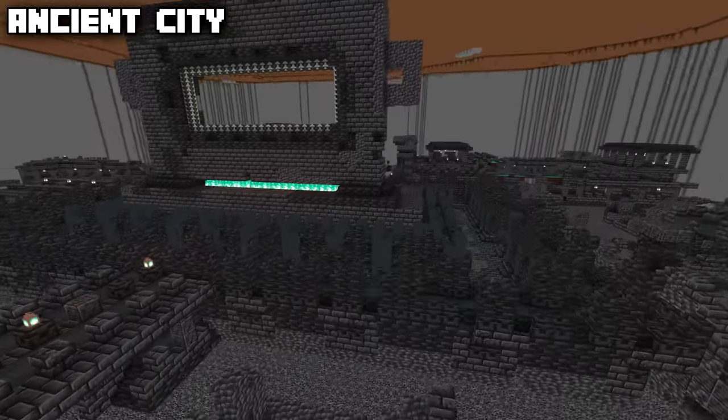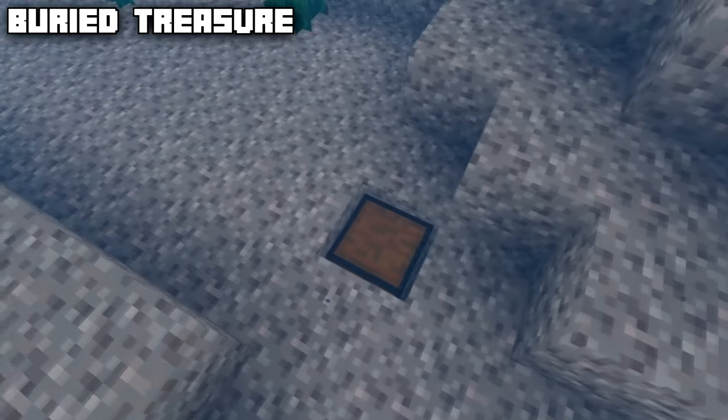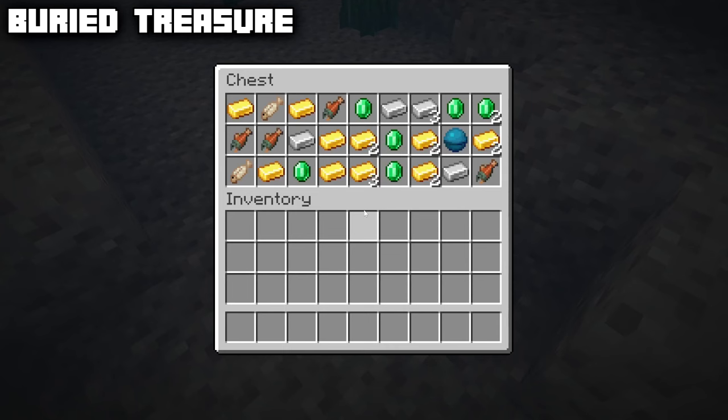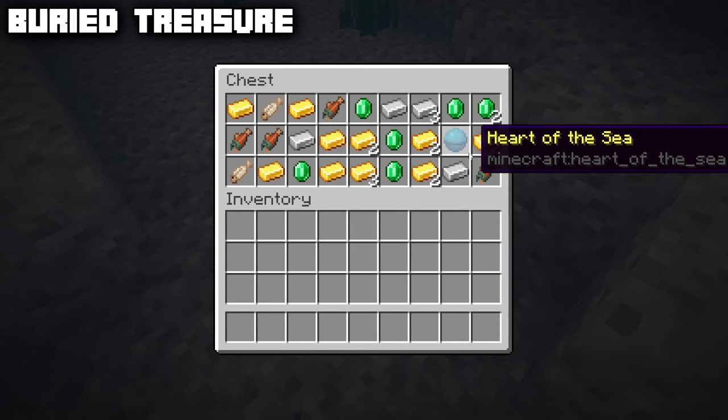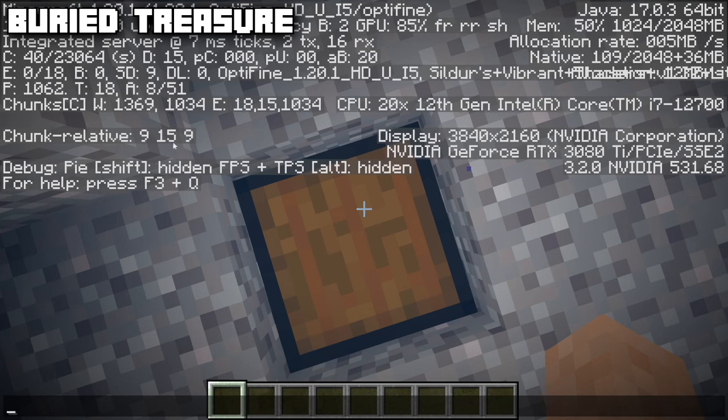Next we have the buried treasure chest. This structure consists of just a single chest that can be found using a buried treasure map. It always contains a heart of the sea and always generates on the coordinates X=9, Z=9 within the chunk it's generated in.